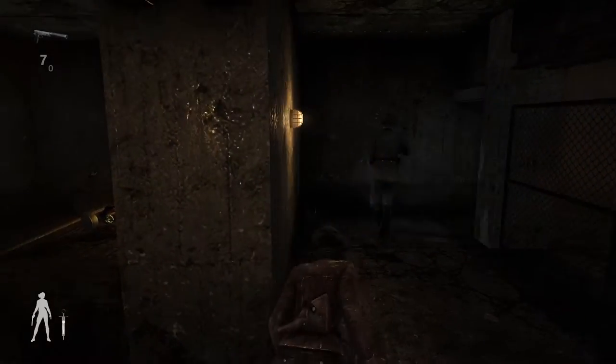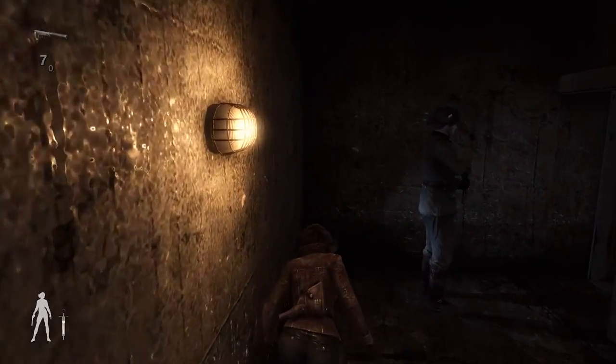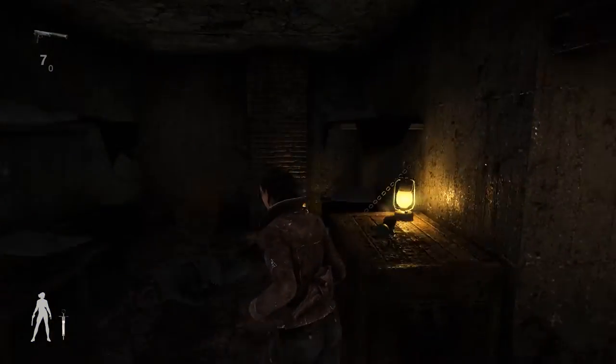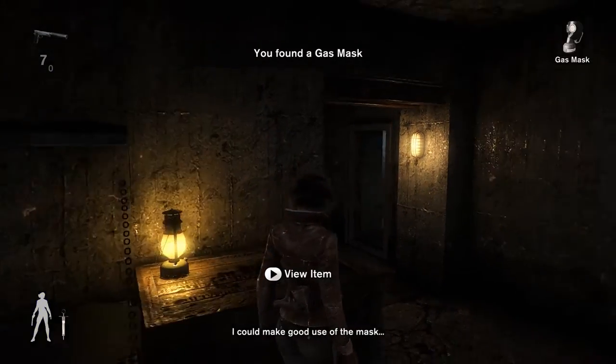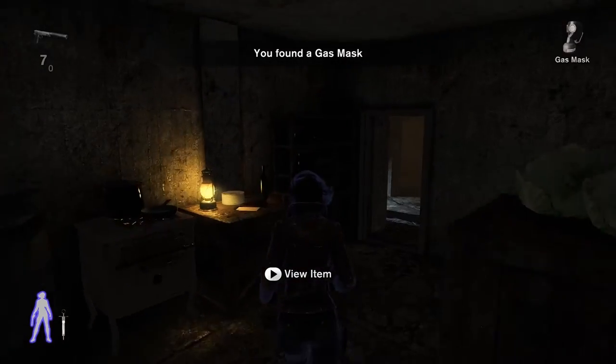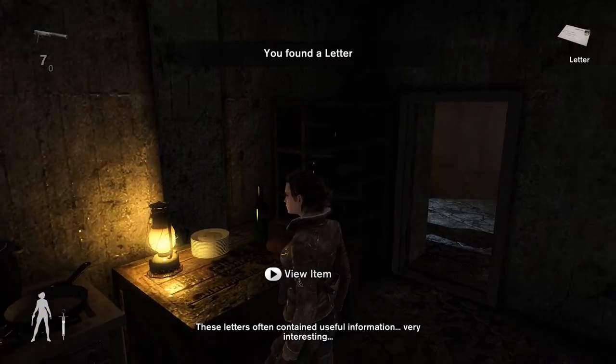I just saw the guard go here, so hug the wall and get behind him and kill him. So we have got all the guards in this area, let's get the gas mask. And I will show you where the ladder is — here is the ladder. Often contains useful information. So we are done with this area.